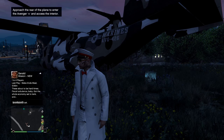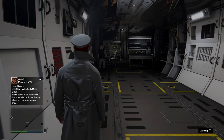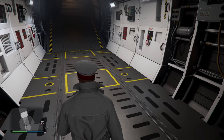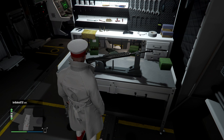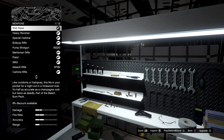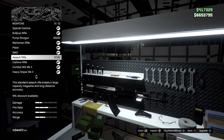Here we have our Avenger. Let's get into the workshop — it takes a moment to load sometimes. And like you see, now we can upgrade our weapons from here as well. It's all the same.